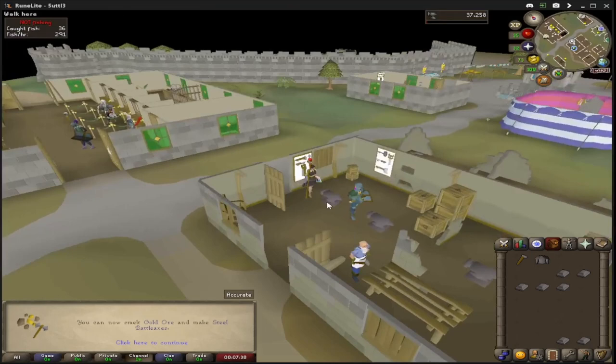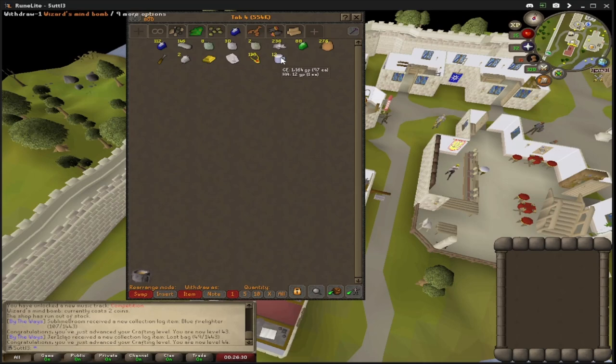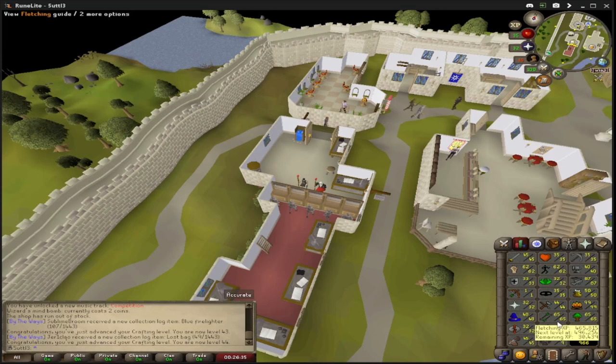We just made our ruby necklaces — got 138 of them. Bought some wizard's mind bombs from Burthorpe to get the magic level boosted. I'm only 48 Magic and I need 49 to get these enchanted. And we picked up 44 Crafting in the process of making those necklaces.